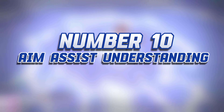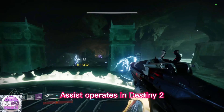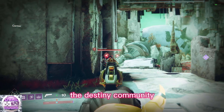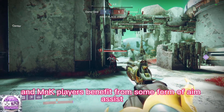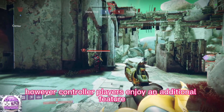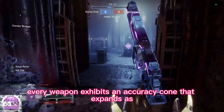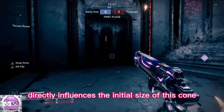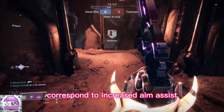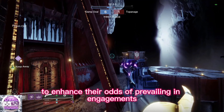Number 10: Aim Assist Understanding. Regardless of whether you're wielding a mouse and keyboard or a controller, possessing a fundamental grasp of how aim assist operates in Destiny 2 can significantly enhance your gameplay. Aim assist has been a subject of debate, but both controller and MNK players benefit from some form of it. Controller players enjoy an additional feature known as reticle magnetism, designed to level the playing field. Every weapon exhibits an accuracy cone that expands as you continue to fire it, and the range stat directly influences the initial size of this cone, meaning higher range values correspond to increased aim assist. Players can strategically employ modifiers and weapon traits to enhance their odds of prevailing in engagements.